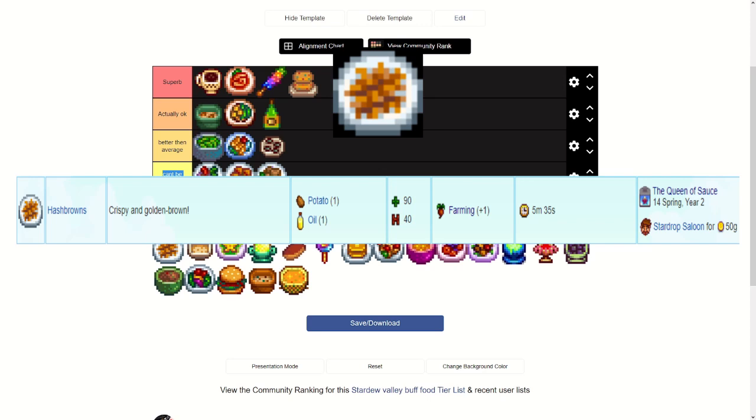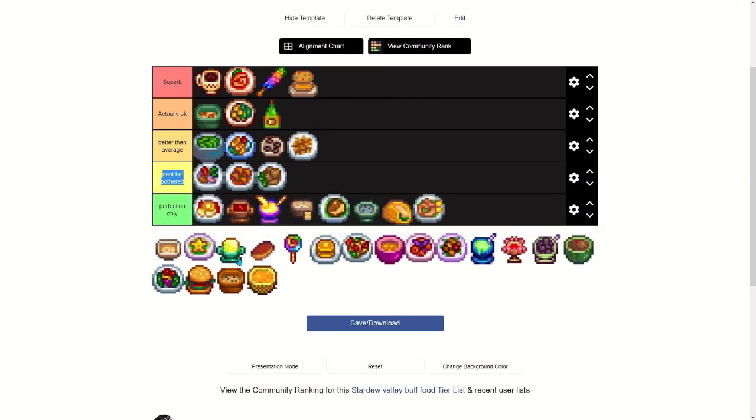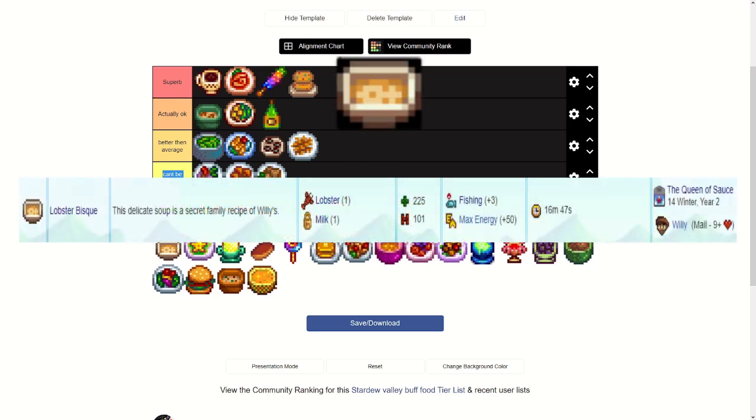Hash Browns — I didn't realize these gave a buff. It only costs a potato and an oil, the recipe can be bought from the Stardrop Saloon for 50 gold, and it gives plus one farming for five minutes and 35 seconds. I'd say that's better than average.